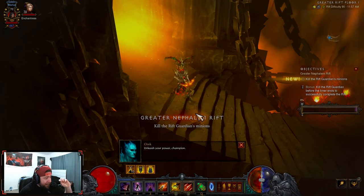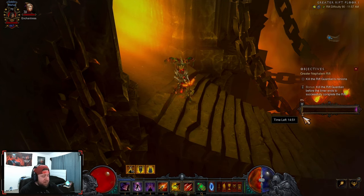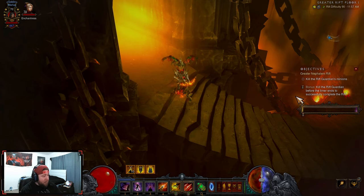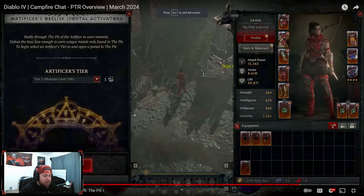How a Greater Rift works is that you have this timer — there's 15 minutes on the timer. The idea is to kill as many monsters as you can to get to the end, get all your bonuses, and kill the Greater Rift Guardian, which is the boss at the end. Similarly in Diablo 4, we have the Artificer's Obelisk where we'll be doing the Pit. You defeat the boss to get unique medals, and to begin you select a tier — monsters start at tier one, and you need shards to start it up.